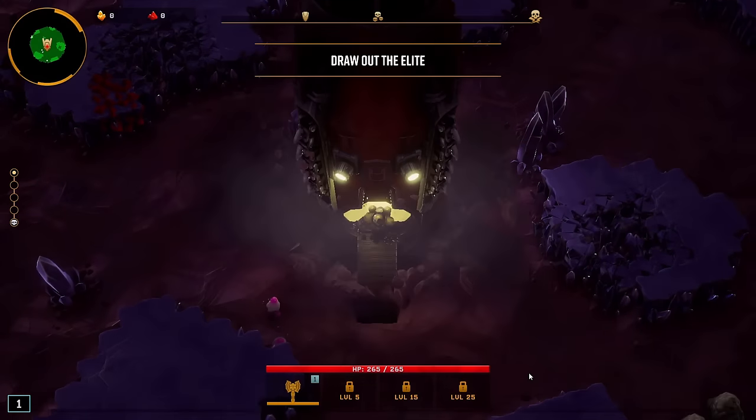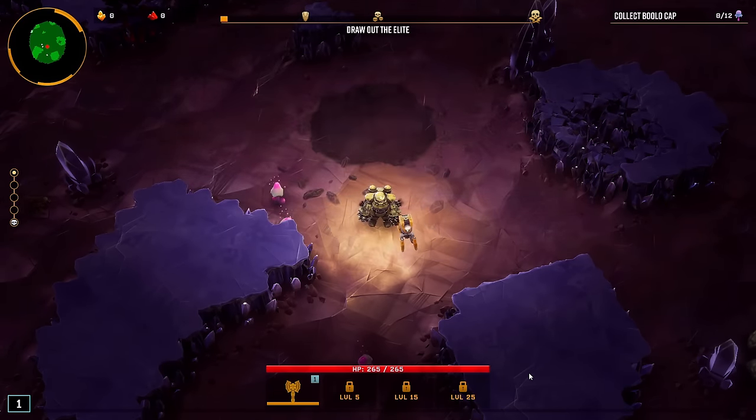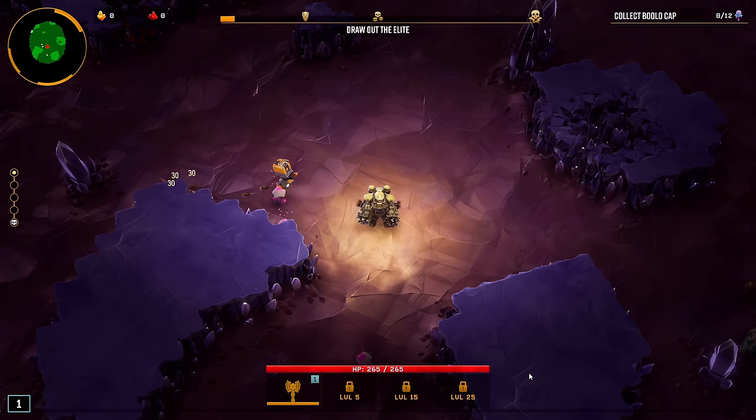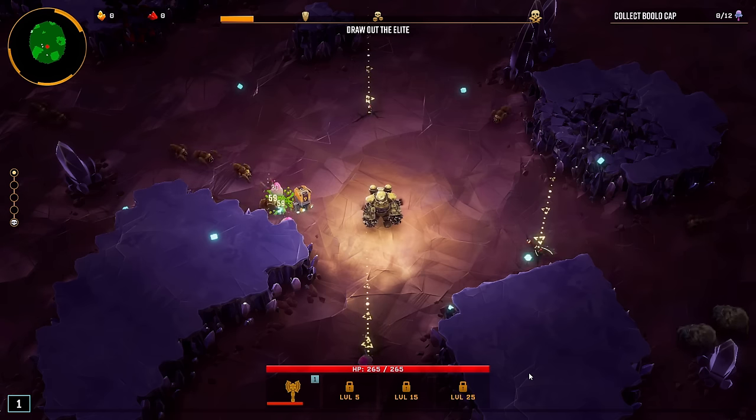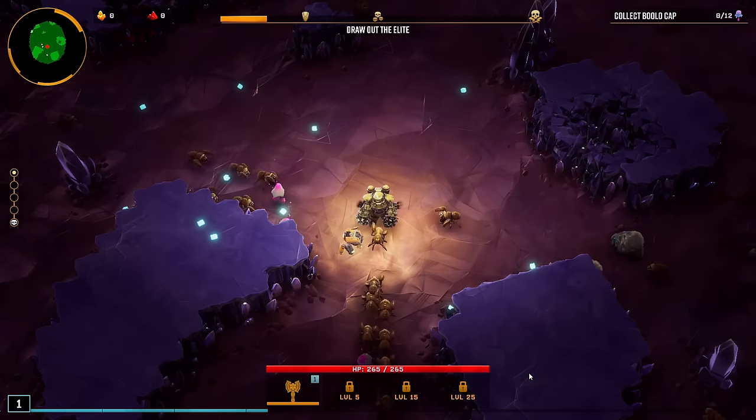Hello everyone, Cap here and welcome back to some more Deep Rock Galactic Survivor. I have completed the no movement challenge on the Scout, on the Gunner, and on the Engineer, but I could never beat it on the Driller. After like 20 or so tries, it finally happened.